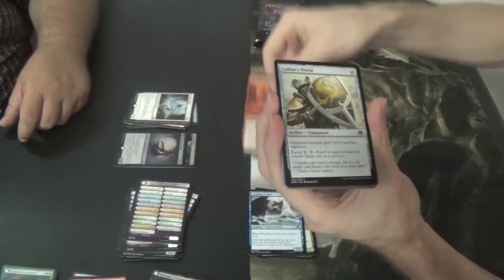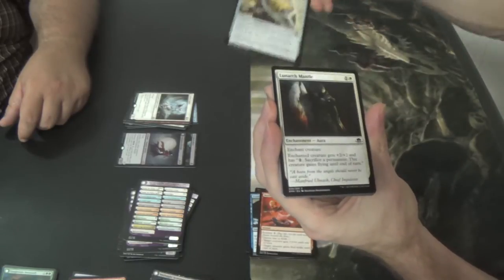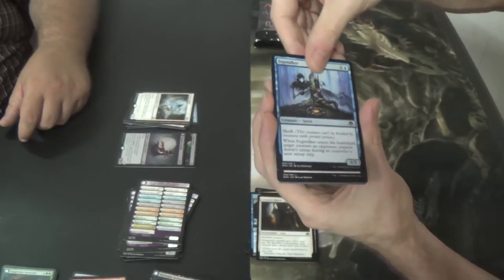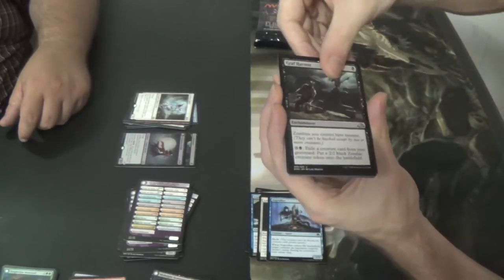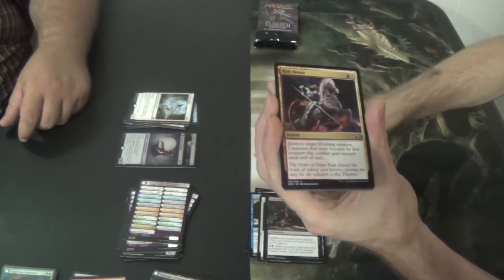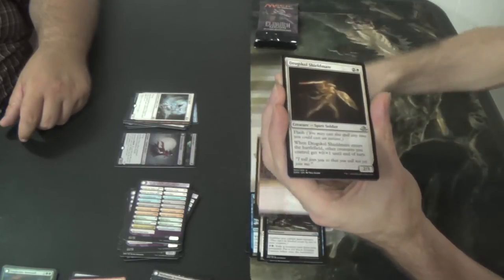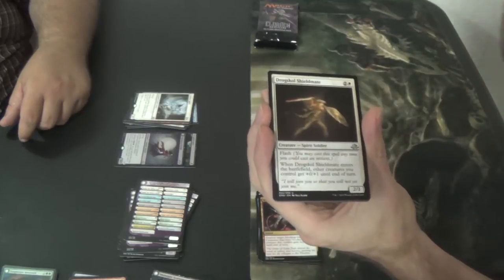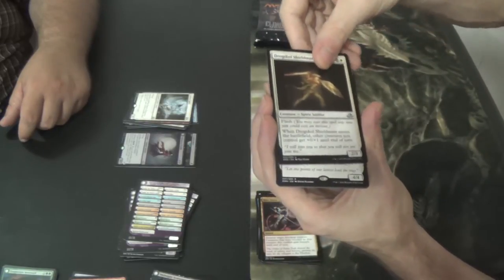Borrowed Hostility again. Cathar's Shield. Lunarch Mantle. Fog Walker. Graf Harvest — right down. This card — Dusk's Mantle. Very underrated. Dusk's Mantle Shieldmate.